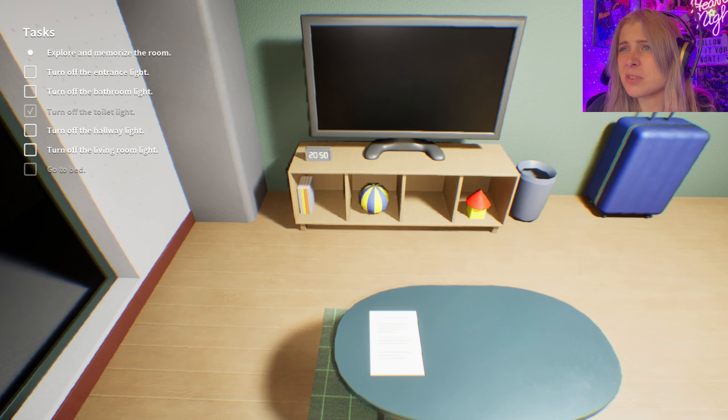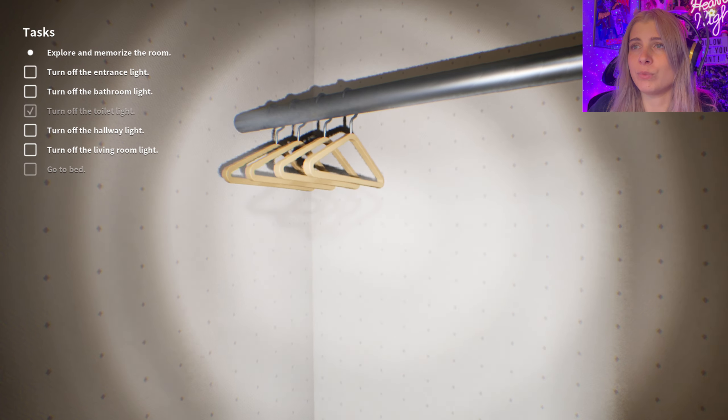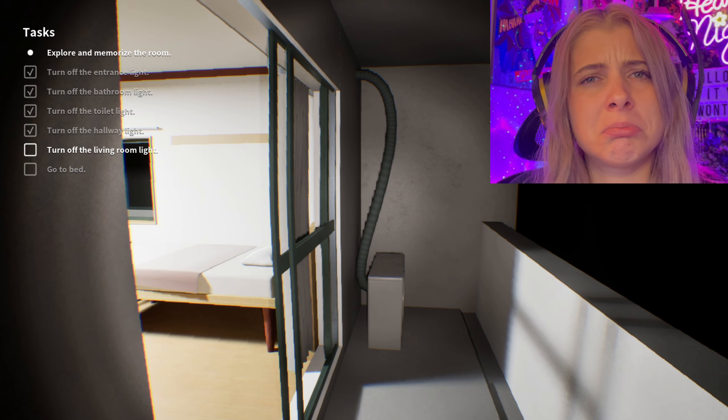I'm going to memorize this picture — everyone looks happy in it. I hope I don't have to remember the colors, because that might be some issues. Do I have to remember how many hangers there are? Four hangers. I feel like I should be writing this down. Am I gonna be quizzed on this? Out here it says: 'In case of emergency, you can evacuate to the neighboring unit by breaking through here.' Why would they say that? Now I'm nervous.